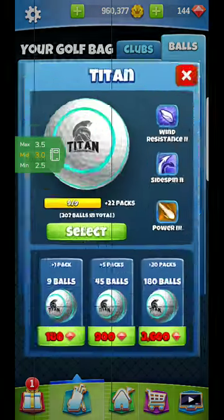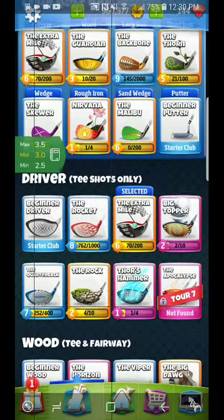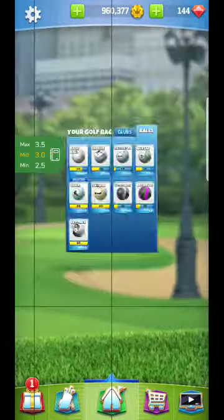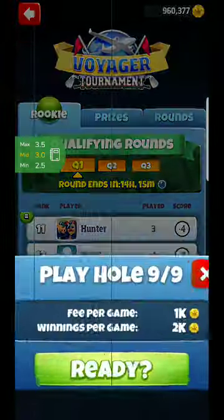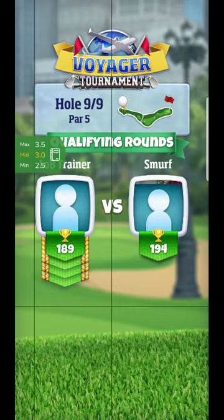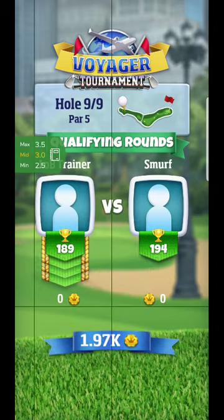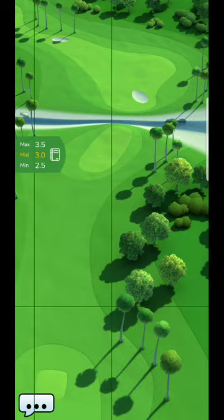Alright, hello everyone — we're back at hole number nine. What I'm going to recommend is probably a Titan ball with an Extra Mile combo. You can see I have my Guardian on, which should be okay. You do need to get this up there far, and there are kind of two ways to tackle this one. The way I'm going at it especially with a Titan is I'm probably going to land it on the other side with some backspin.